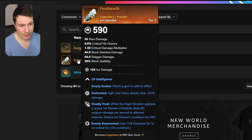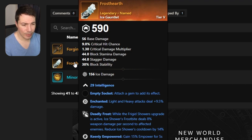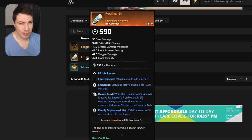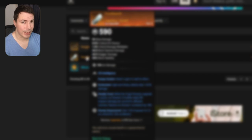And lastly, the Frost Heart ice gauntlet. It comes with intelligence, enchanted, deadly frost, and keenly empowered. No human bane for the ice gauntlet here, but nonetheless pretty good. That's all the named drops for the Imperium Forge — make sure to go follow me on Twitch if you want to see me stream the dungeon, and I'll see you in my next video.